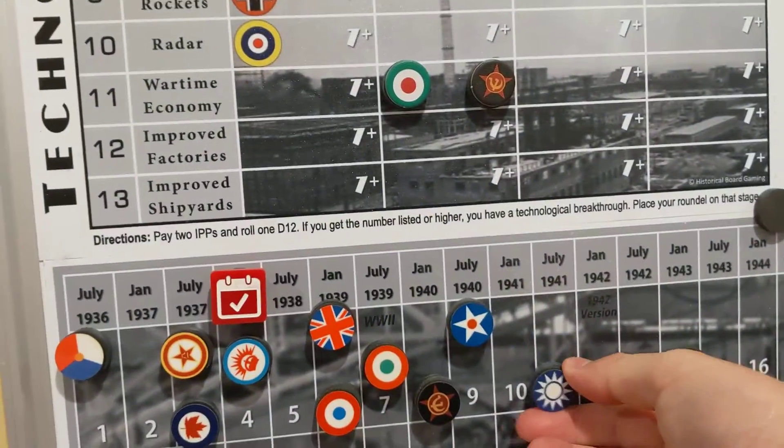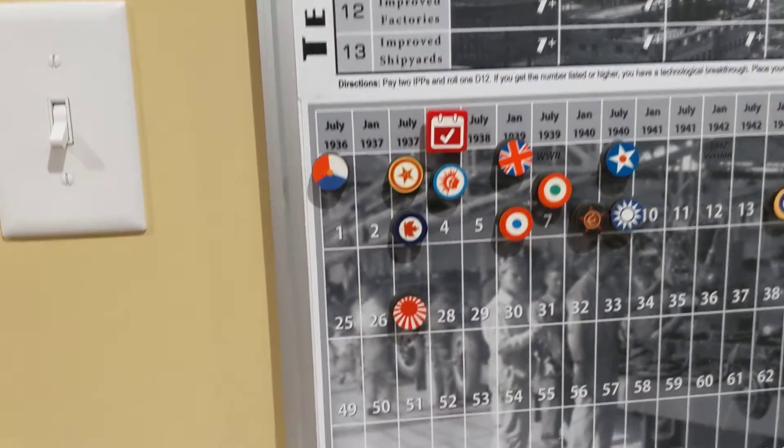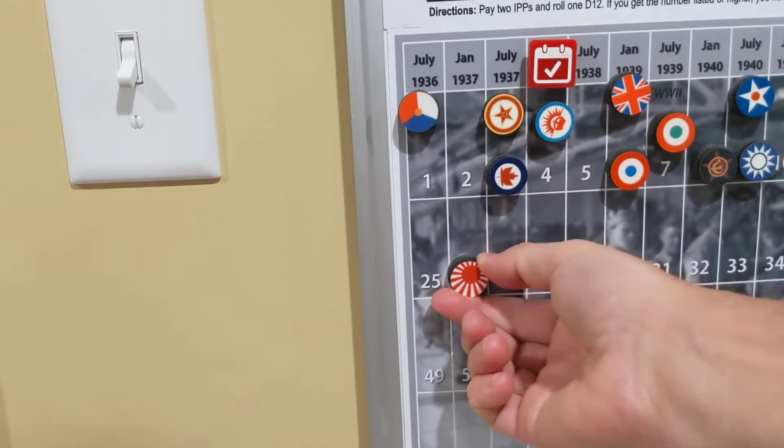Japan moves up two more, China moves down two more — down to nine. US trade is going to be reduced by another one, so that's back down to 26.